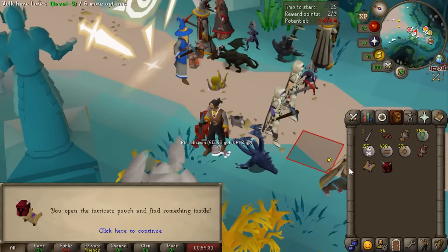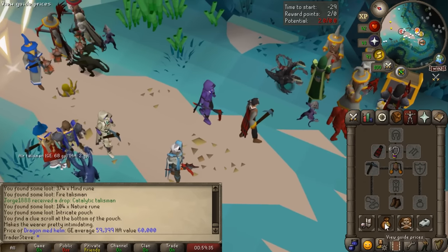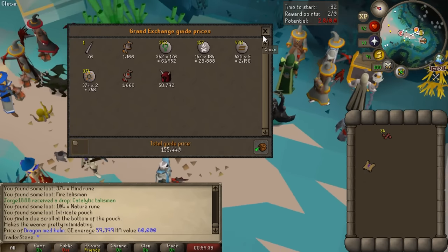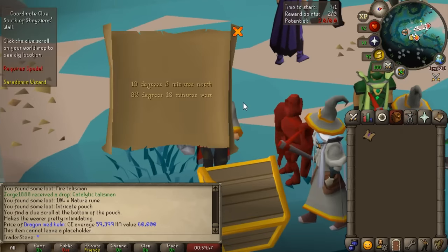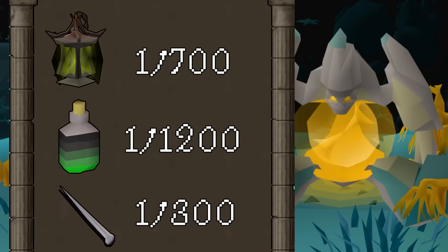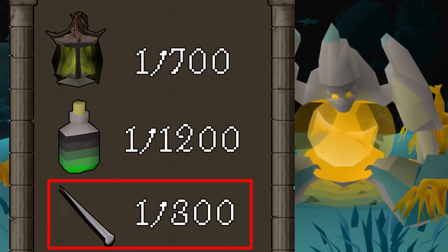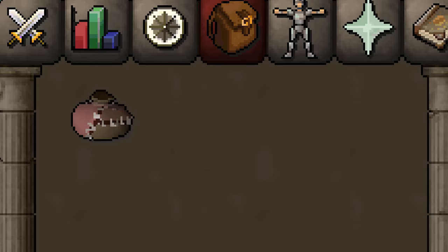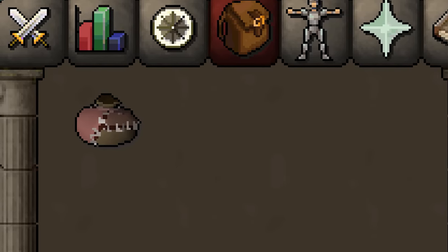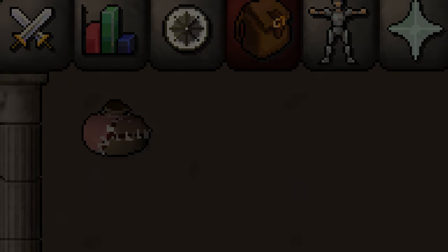This is a really interesting inventory - we got a hard clue scroll, which we almost certainly can't do, a dragon med helm, and a regular needle. Another reward I hope to get while finishing the outfit is the abyssal needle, which will allow me to make the colossal pouch once we get to 85 runecrafting. If we don't get it we'll have to come back eventually, but we can't use it until 85 runecrafting anyway, and that's like a millennia away.